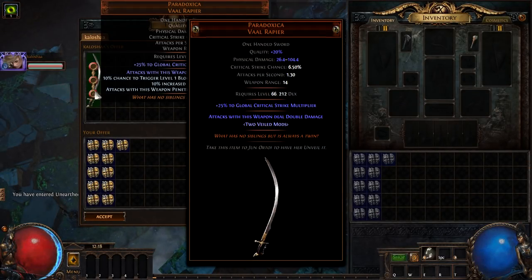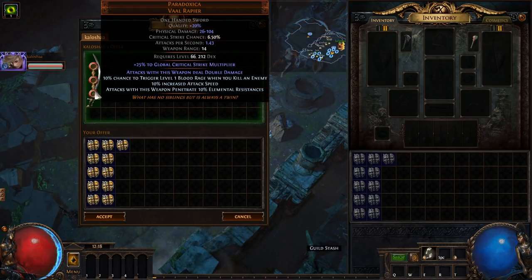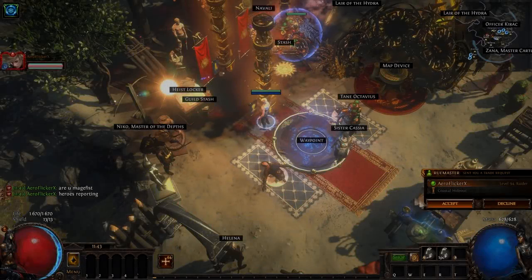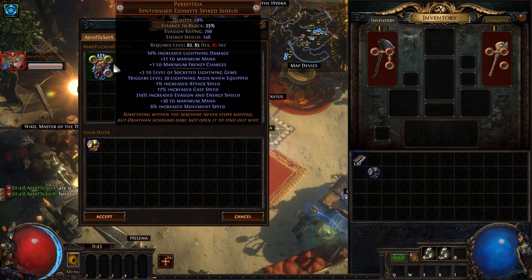Paradoxica is probably the best weapon for this build. We get a stat with elemental penetration and attack speed. The shield is Peripetia, with a Frenzy Charge on implicit.